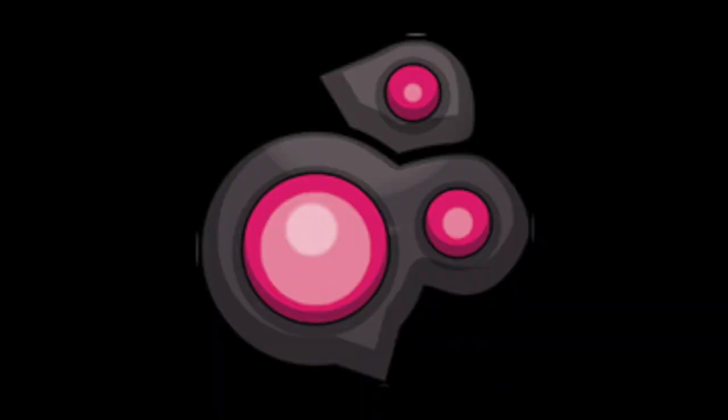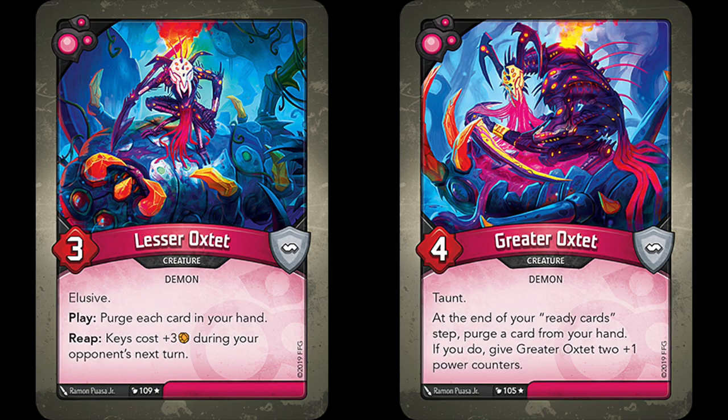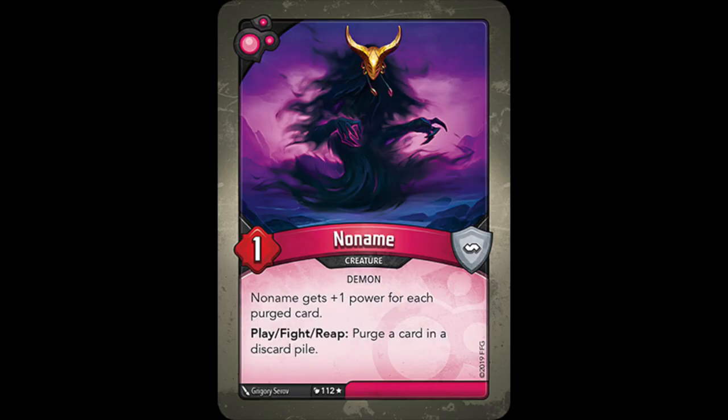Moving on from Infernus, let's take a look at the other Dis cards that can purge in Worlds Collide. Paired thematically are Lesser and Greater Oxidate. Both purge cards out of your hand to give you a bonus. For Lesser Oxidate, it's making keys cost plus three whenever you reap with them, and Greater Oxidate gets gradually boosted in power at the end of your turns. They're not great cards, but can make for some interesting scenarios. The same goes for No Name, who gets plus one power for every purged card belonging to either player, and purges a card from a discard pile when he's played, and then whenever he fights or reaps.